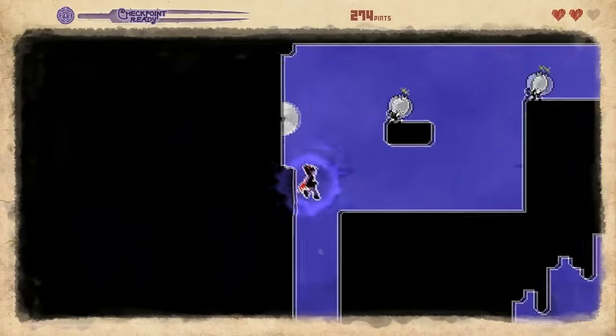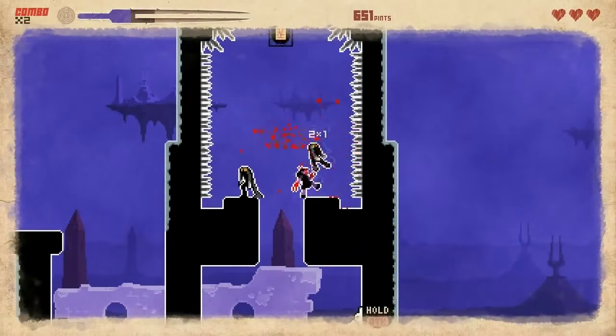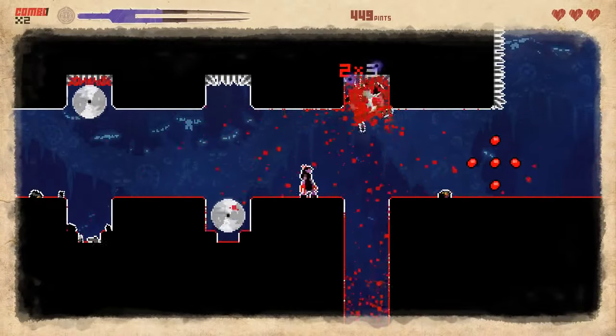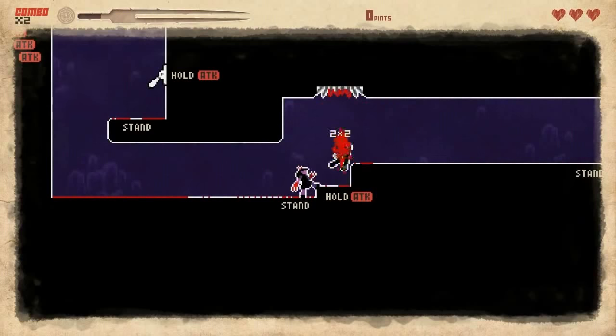They Bleed Pixels is a combination of an arcade-style platformer like Super House of Dead Ninjas and a one-on-one fighting game like Killer Instinct. At first glance, this looks like the usual side-scrolling stuff with stylized retro pixel art, but the hook here is not just to complete the level and eliminate everyone in your way, but to do it in style.